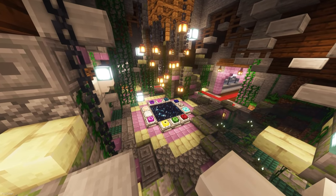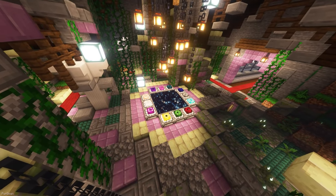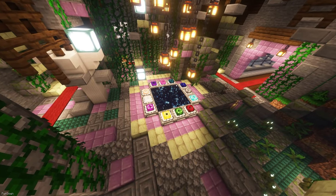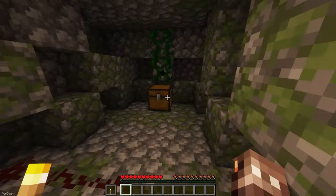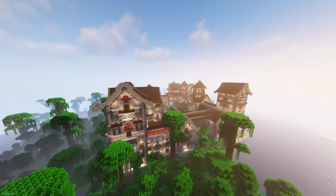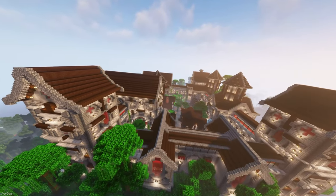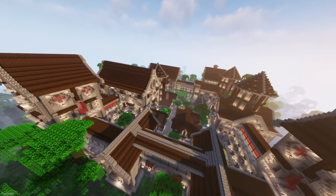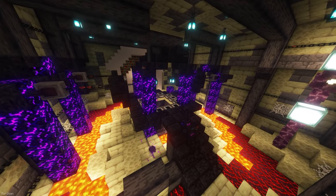End Remastered changes the process of reaching the end. Instead of using regular Eyes of Ender, there are now 12 custom eyes you must collect instead. These can be found in different structures like Desert Pyramids, Mineshafts and Igloos, and some mobs also drop eyes like the Wither. Once you've collected all the eyes, you can head to one of the new structures, which are the End Castle and End Gate, before filling in the frame. I've covered a whole spotlight of this mod on my channel, which you can check out if you'd like.